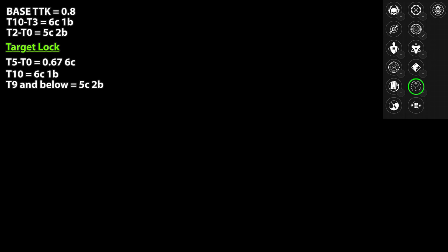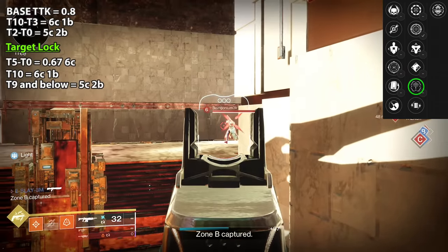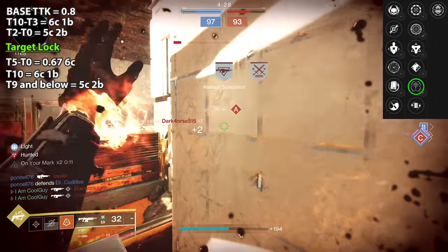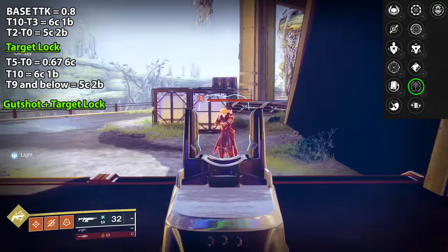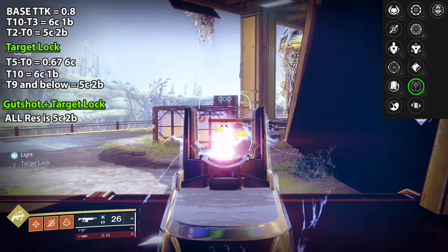A new challenger approaches — the second weapon ever to have it. The other is Unending Tempest, and I have the same roll on Unending Tempest: Gut Shot Straight Target Lock. Now, Gut Shot Straight — they buffed it. You get increased body shot damage, but you get a decrease in target acquisition — so you can compensate that with targeting on your helmet. With Gut Shot Straight Target Lock, the body damage goes from 21 to 25, and that changes everything.